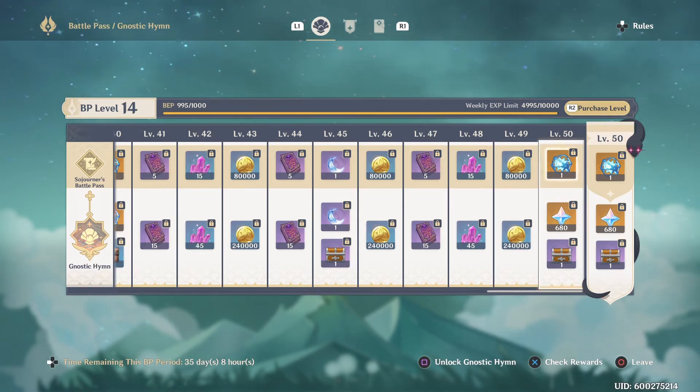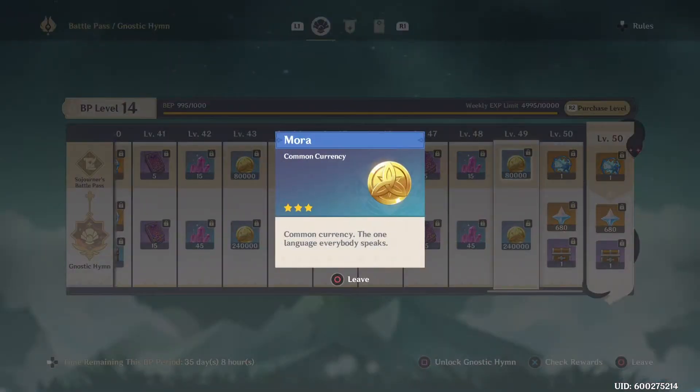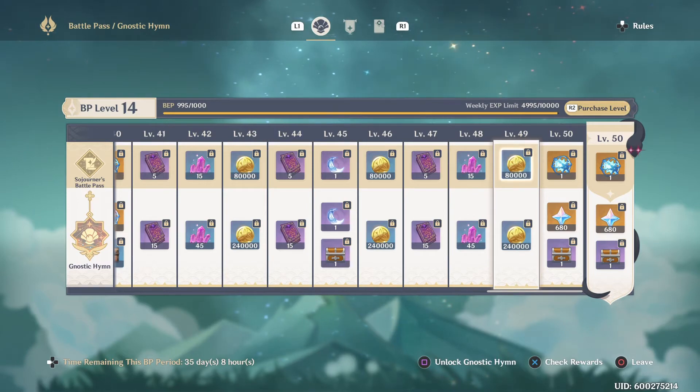You're probably wondering what that even means — I'll get to that after we review the Gnostic Hymn. In terms of total Mora, you get 720,000 Mora from the free-to-play pass, which I value at 240 Original Resin at my world level 8 using the Blossom of Wealth. At lower levels it will be significantly higher — at world level 0 to 1, it would take 1,200 Original Resin to reach 720,000 Mora.